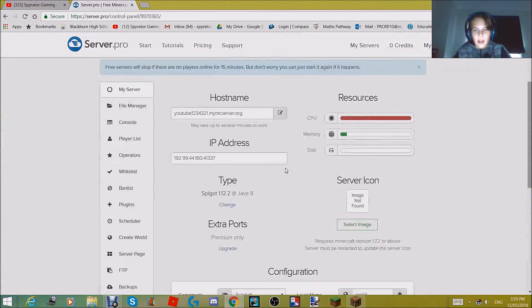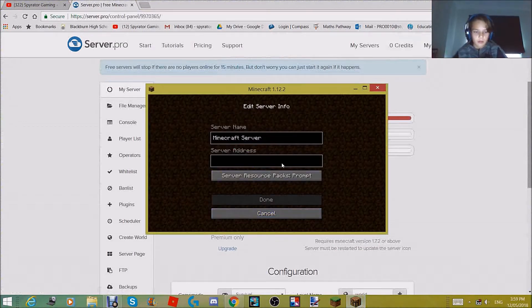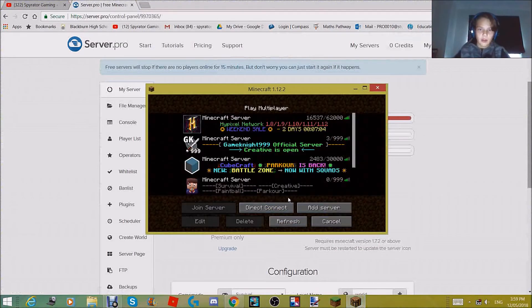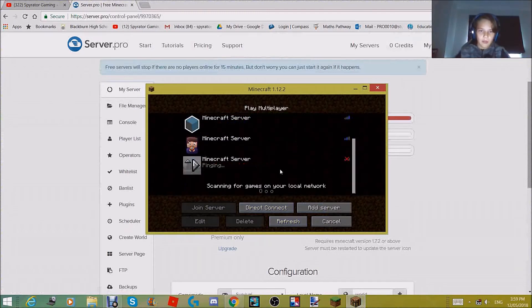What you want is not the first IP — that won't work. You want to use the second IP. Press Ctrl+C to copy it. Go into your Minecraft, go to add server, add it into your server, press done, and it should bring you to the page. You may have to wait — about five hours later server.pro should come up.